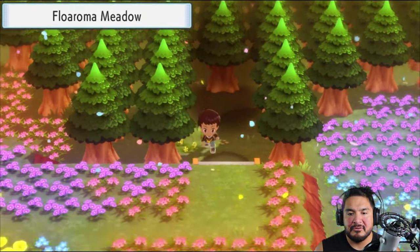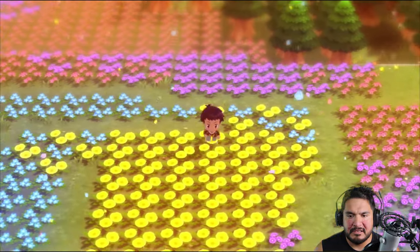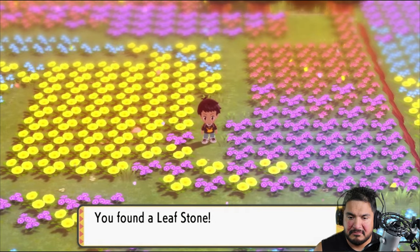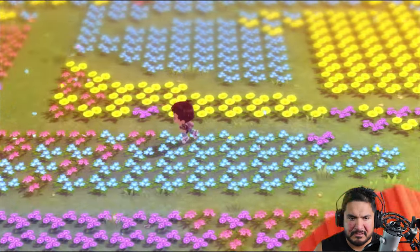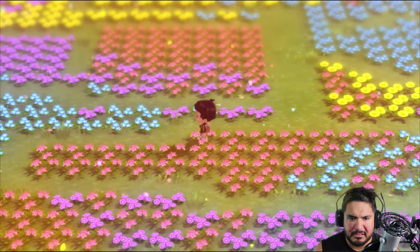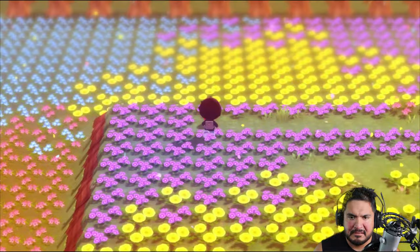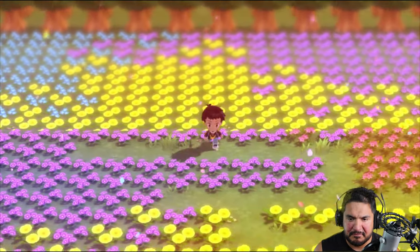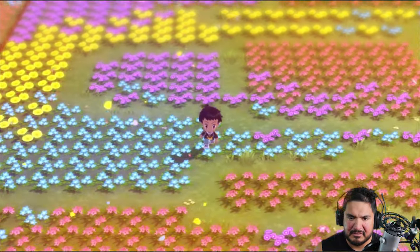Here we are back in Florama Town, and now we're going to go to the back end of the Florama Meadow. Right here it's looking beautiful — you can find yourself an item. We found ourselves a Leaf Stone. Three stones in one trip! There might be another item right here, maybe even hidden. There it is — a Miracle Seed, which many of you guys already know. Give that to a Grass-type Pokemon and it is kicking butt, taking names, and everything else in between.